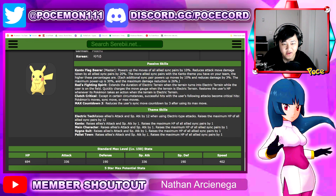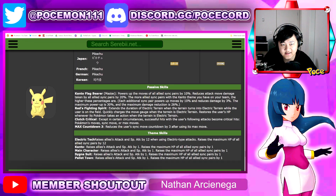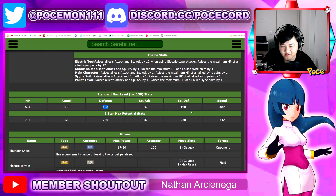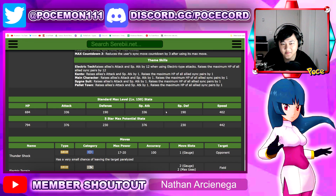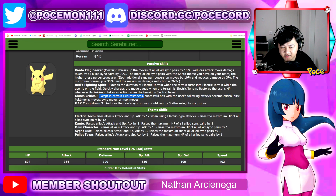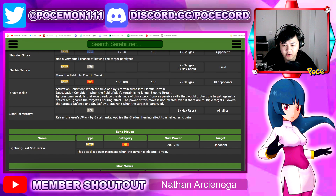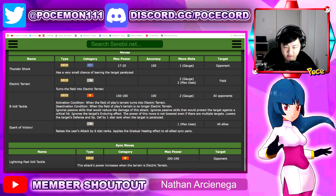Looking at the passives: first you have Kanto Flag Bearer, which is flag bearer for Kanto. Red's Fighting Spirit extends the duration of electric terrain when the terrain turns into electric terrain while the user is on the field — very very powerful. That's the big thing Groudon/Kyogre had, and now Red has that with electric terrain. Kuliki charges the move gauge when the terrain is electric terrain, and restores user HP whenever its Pokémon takes an action when the terrain is electric terrain. Then successful hits with the user's following attacks will become critical hits — Pokémon moves, sync moves, or max moves — they specified all three. So buddy moves are also probably in the category of Pokémon moves and get influenced by regular move multipliers.